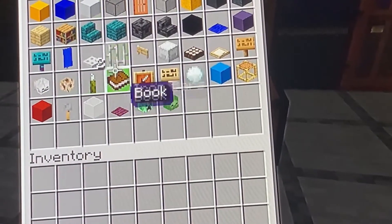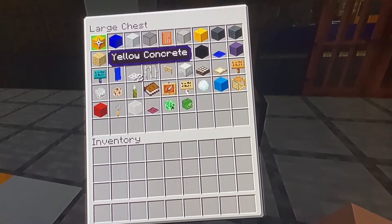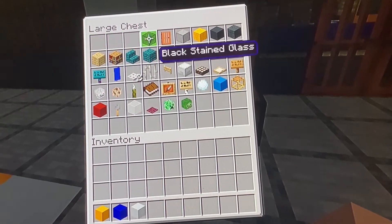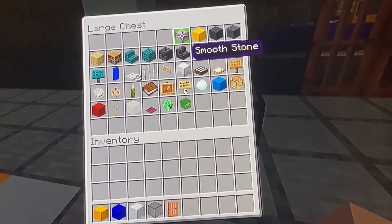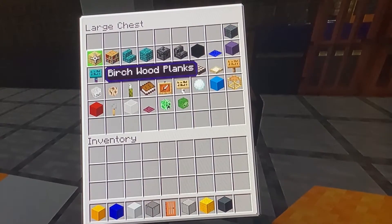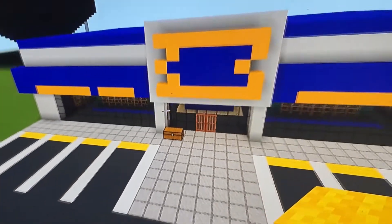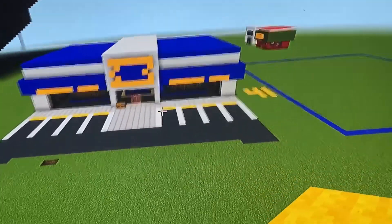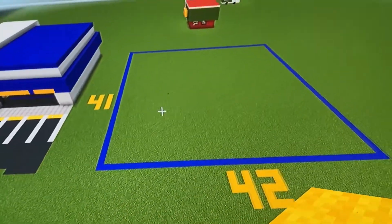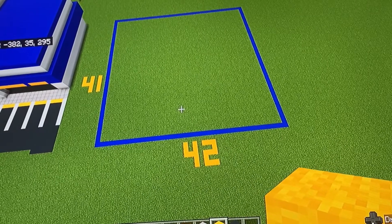You're going to need a chest to hold all your materials. You're going to need yellow concrete, blue concrete, white concrete, black stained glass, acacia door, smooth stone, yellow wool, and gray concrete. The grid you're going to need is a 41 by 42 block area on the ground.